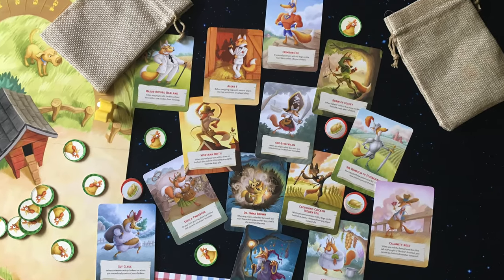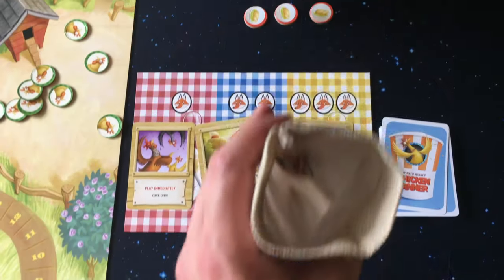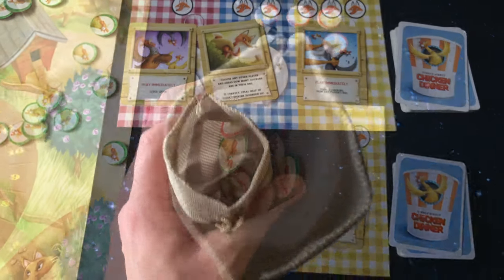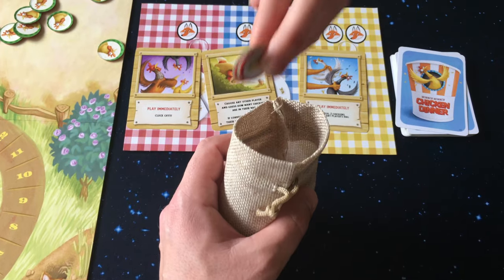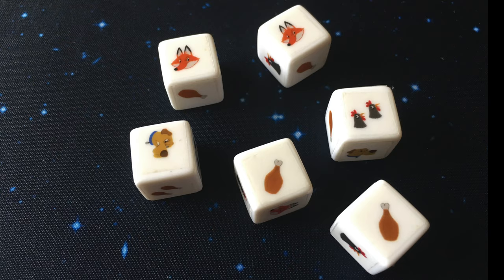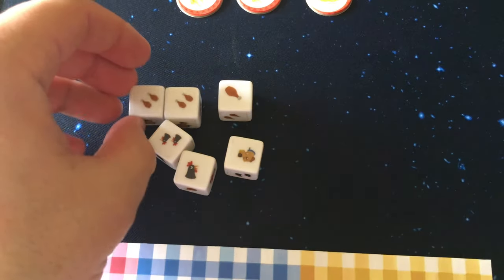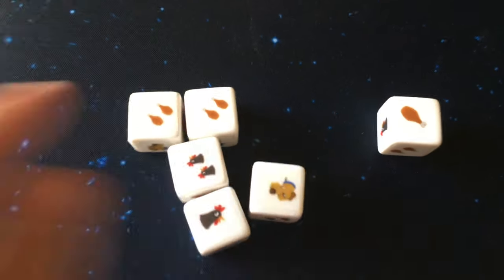This game is a great Yahtzee variant and includes special abilities for each player, chances to swap bags with other players to potentially gain more points, and attacking other players by stealing chickens from their bags and using cards from the market. The focus is on dice rolling and hoping you get the results you want. Rolling chickens is easier since you don't need to pair them up like you do with the chicken dinners.